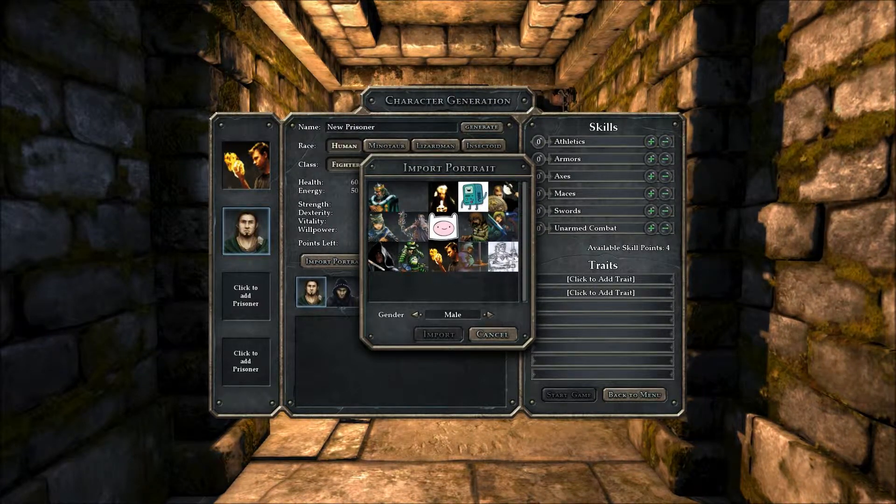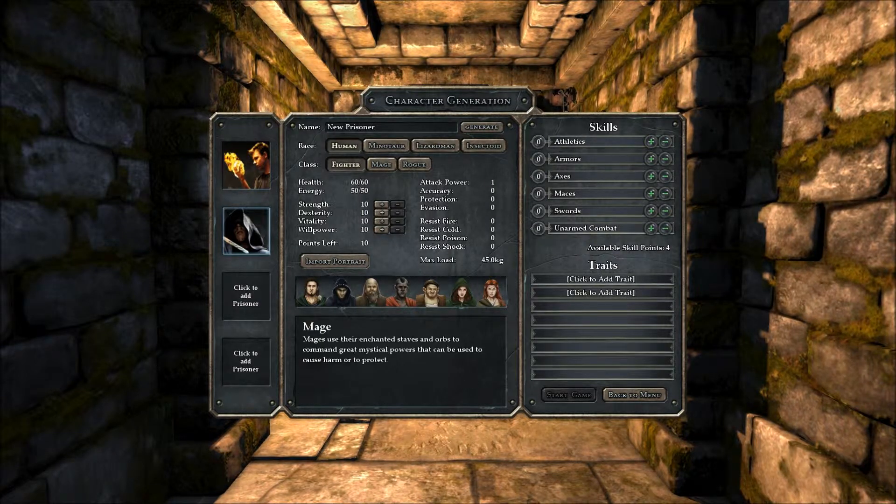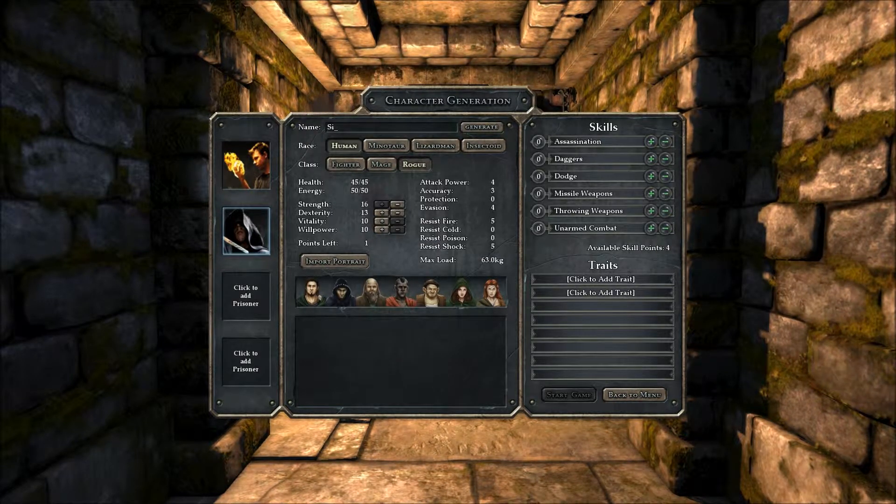We need a scout — somebody who's sort of going to help everyone out. Sharp eyes. Make them a rogue. We should call our scout... there's also a knight. Surveillance. Maybe seeing a theme here.